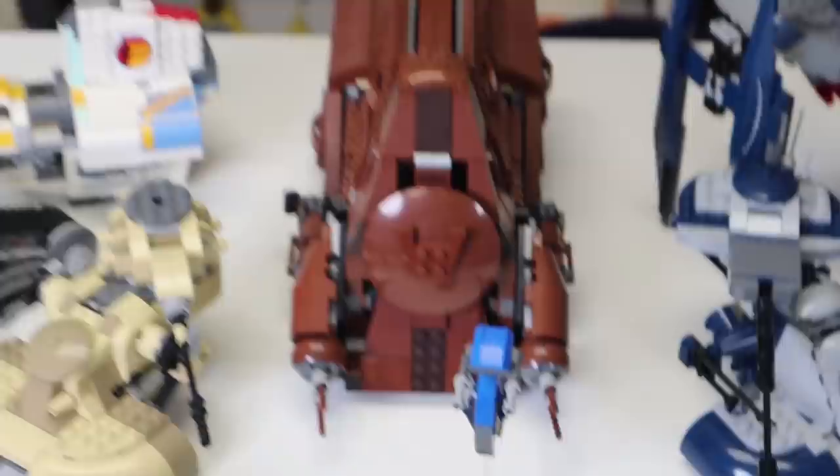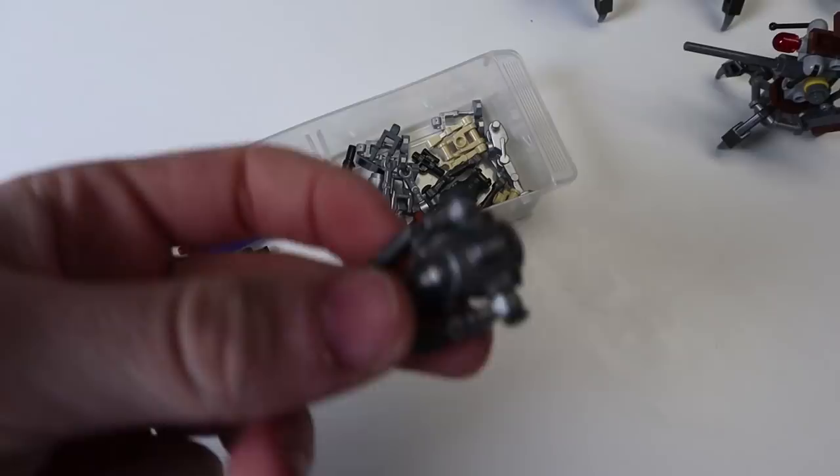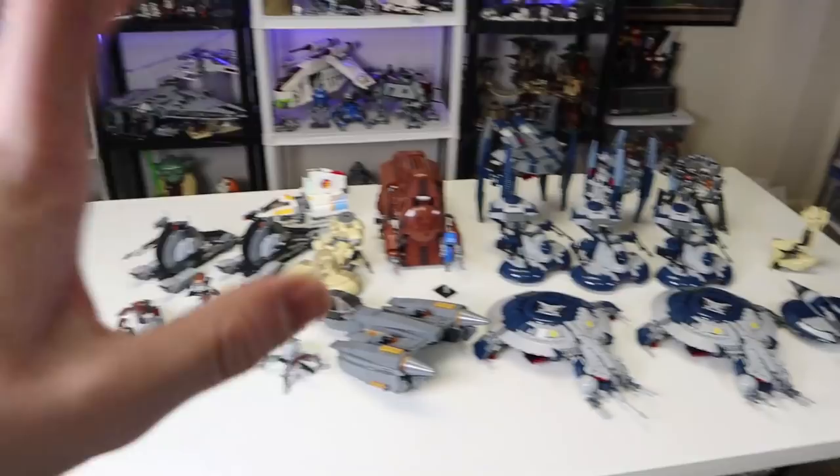That is my droid arsenal — this is everything we have. And a quick note: we also do have all of these droid parts. I'm just missing basic things — legs for super battle droids and some minor parts. I have plenty of droid parts; it's just I was not able to fully complete my collection here. But very cool army overall, I like it a lot. Now, what is the purpose of having all of these?